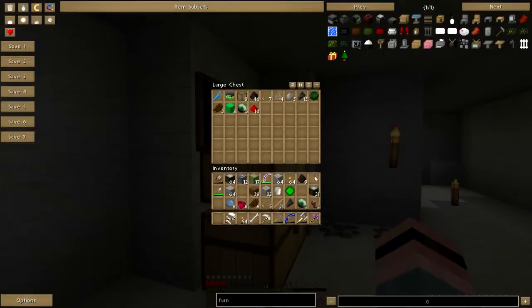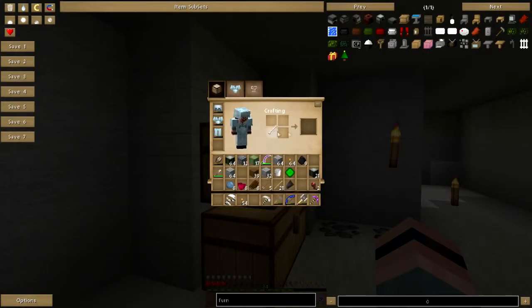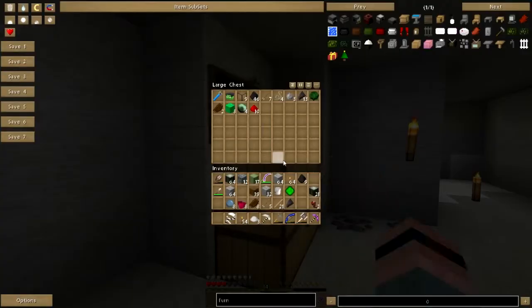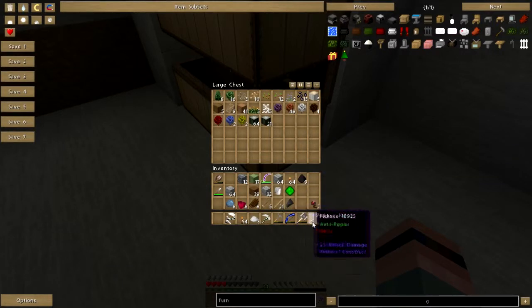What did I come up here to do? Oh yeah, put them away. Let's see - I got some bones, I got some bones. I'll have to put this wood up too - I've got plenty of willow wood. You two start thinking about putting some wood floors up in here.